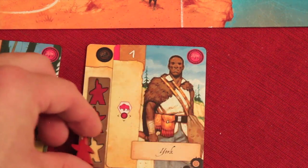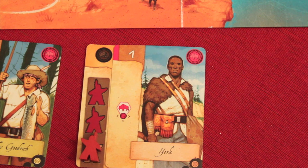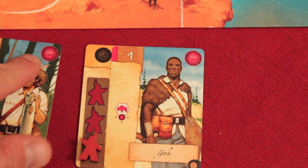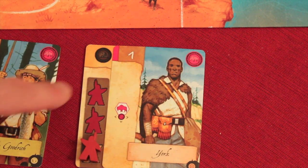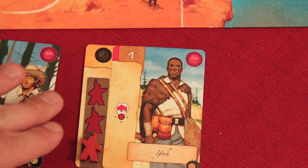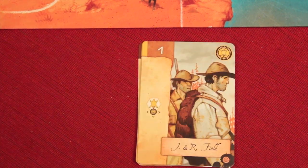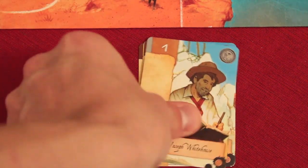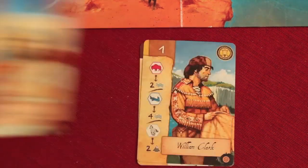You do start with an Indian. If you want, you can power up the card even further. In this case it would get activated three times, so instead of getting two or four, I'm going to be getting six — there are two symbols, one for my neighbor and one for me, activated three times. Two times three is six, so we would get six of those pink food. That's the general mechanic of playing cards and strengthening them, and mechanically it's the same for fur, equipment, or wood.